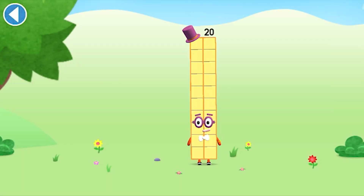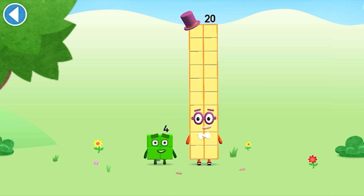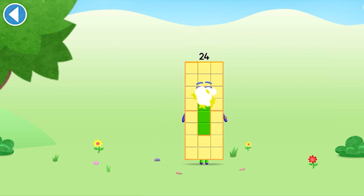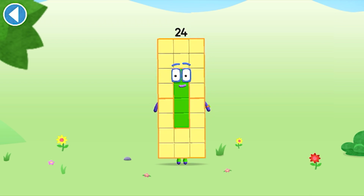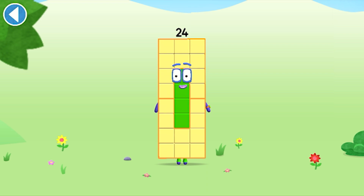You're about to meet number block 24. Can you add 4 to 20 and make number block 24? Drag number block 4 onto number block 20. This is number block 24. This number block is made up of 24 blocks. I'm a super-duper rectangle!